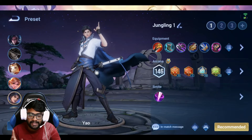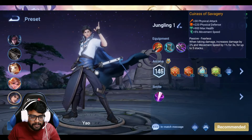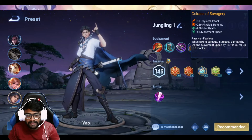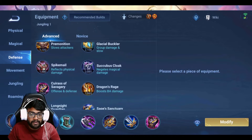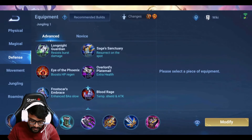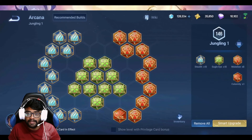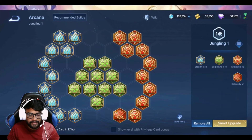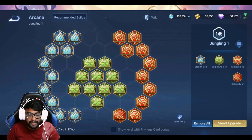The build is basically full attack, and the last item is a defense piece — an armor. If you're facing two mages or the enemy mage is your main problem, consider switching it to a magical defense item like the Succumbus Cloak or the Long Night Guardian. You can also consider getting Sage's Sanctuary if you want to resurrect and come back into the fight. For arcana it's also full attack arcana — maximizing damage since we have decent sustain through star reduction.